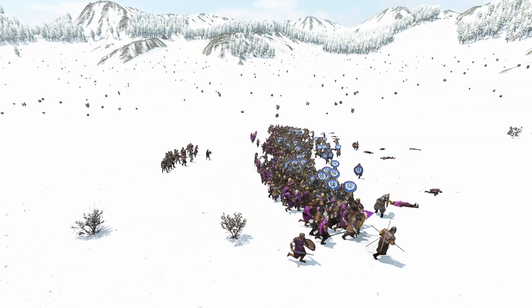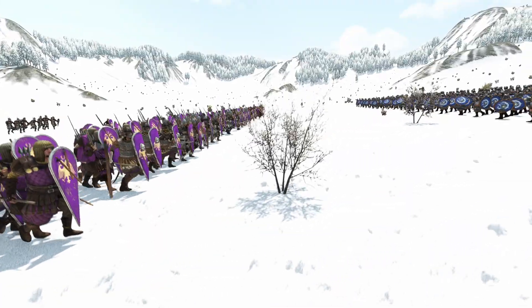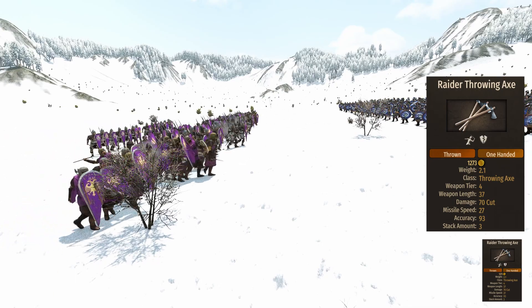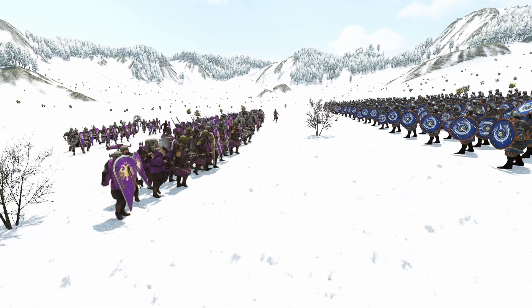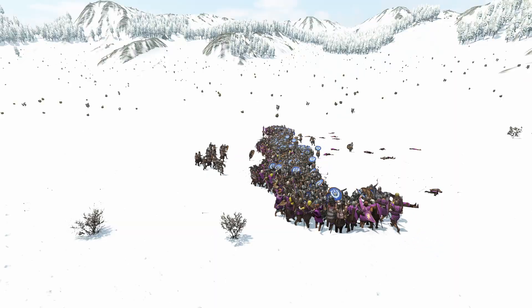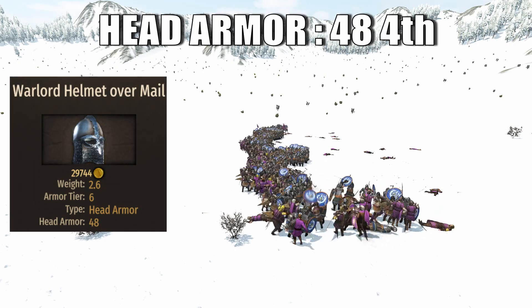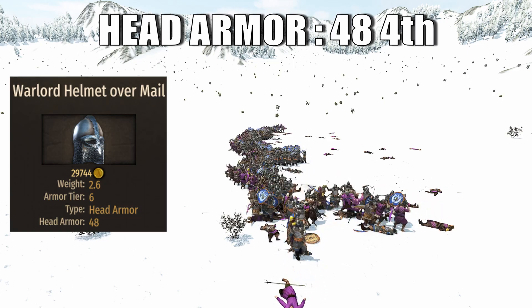Before 1.7 this unit used to have a set of javelins, but now they bring a double stack of raider throwing axes instead. Obviously this 70 damage throwing weapon is a downgrade in comparison to a set of 5 javelins. Another very striking piece of equipment that was replaced after patch 1.7 is the plated warlord helmet. Instead, the Axeman now brings a warlord helmet over mail that brings a value of 48 head armor, ranking the Axeman in 4th place among infantry and 15th overall.